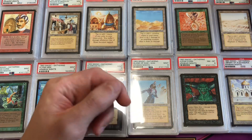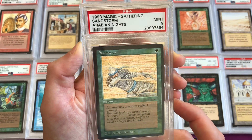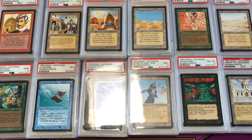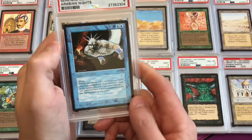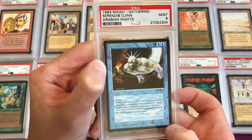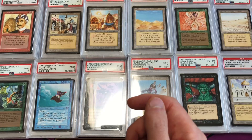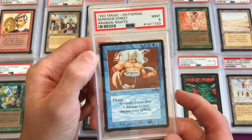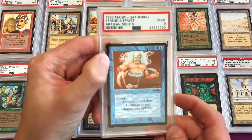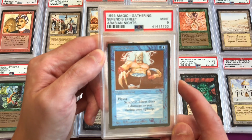Sandstorm is common 4 — appeared four times on the sheet — in a mint 9. Serendib Djinn is uncommon 2, mint 9. Serendib Efreet is also a great card, reprinted in Revised with the Ifh-Bíff artwork on a green border, making this Arabian Nights version with the correct art very hard to find. This is a mint 9 copy.